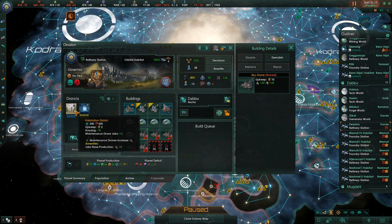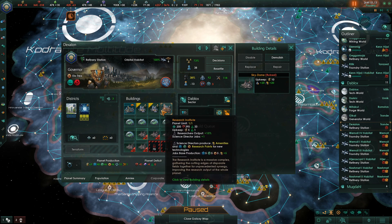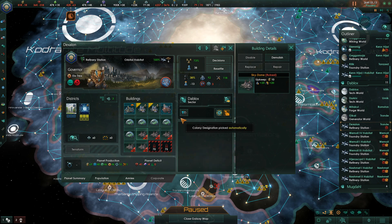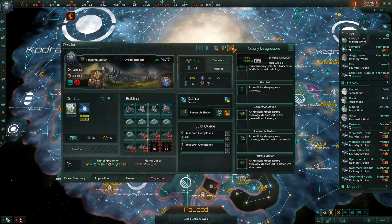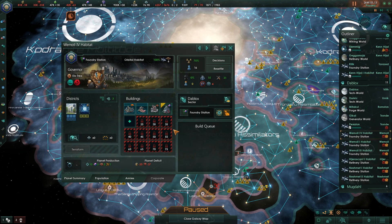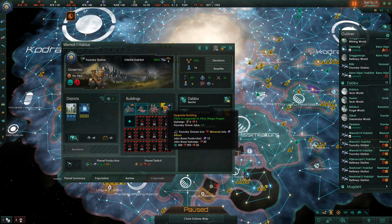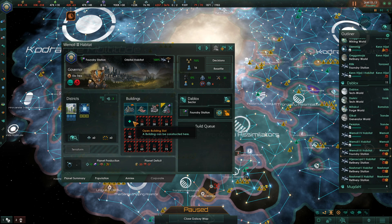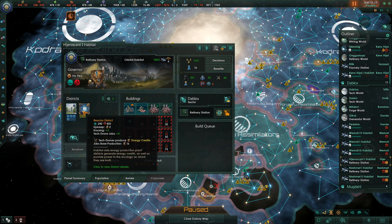We cannot repair these structures here - awkward, is what I'll call that. This is currently set up as a refinery station, but I think I might switch this over to a research station, and then just upgrade those for jobs. This foundry station needs jobs - we can definitely accommodate that. Same thing with this one. And then this is a refinery station where we're going to need jobs here pretty badly.